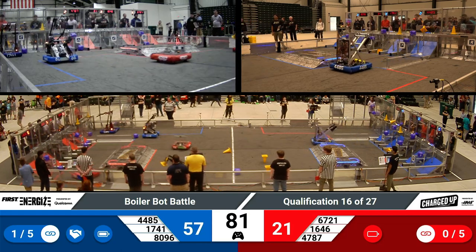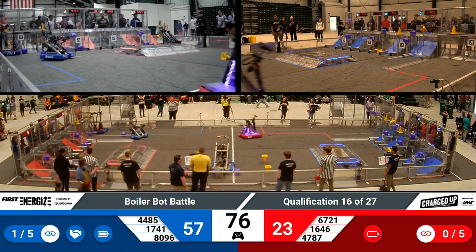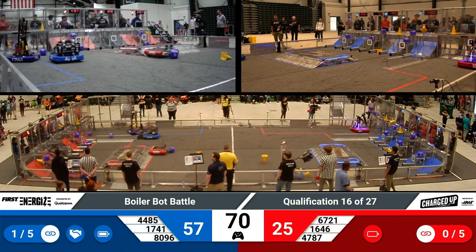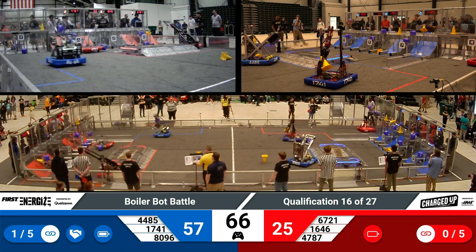Robot 76-46 — that's Precision Guessworks — nimbly moving over their charge station, minimizing the impact to it. Their unique grabber mechanism allows them to pick up game pieces in any orientation from the ground, but most times they'll elect to get game pieces out of their Human Player Station.